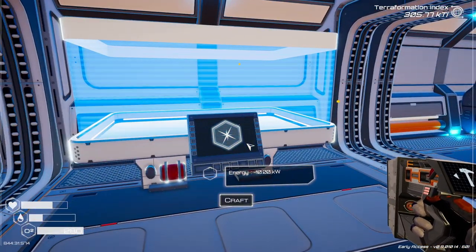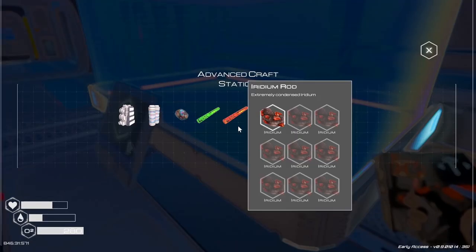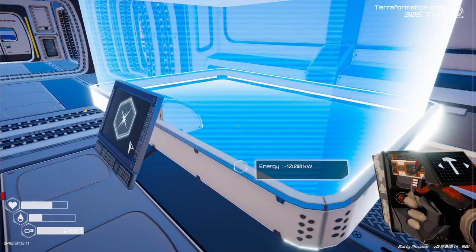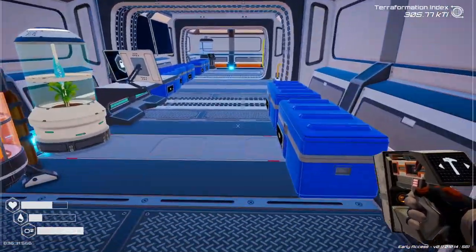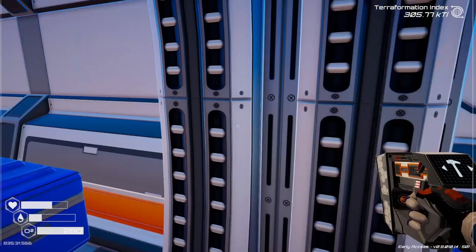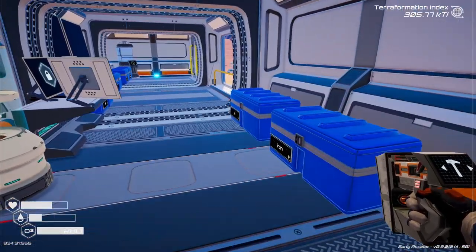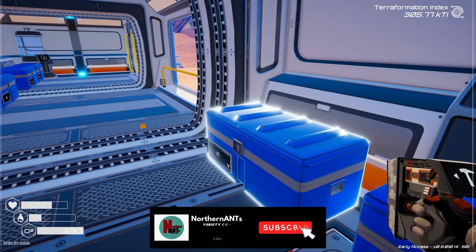Uh-oh. Need more power. Can we turn it off? We've got to make more power. The nuclear reactor — if I had nuclear rods... I do have nuclear rods. Good.